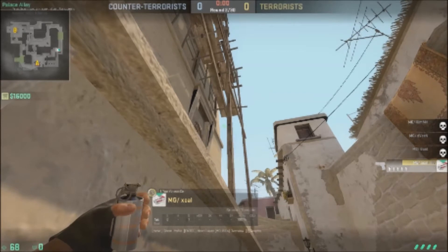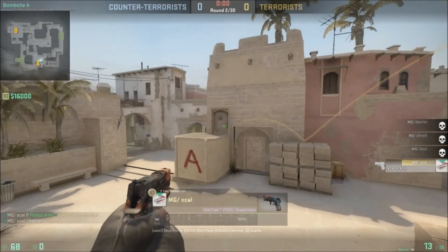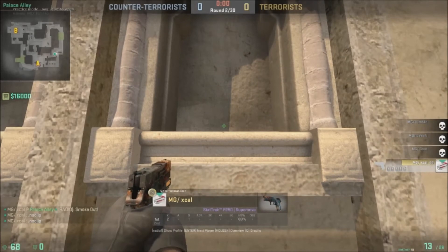Right here we have a stair smoke. This one is one that you should always have because that stairs player will destroy your team if you don't smoke it out.